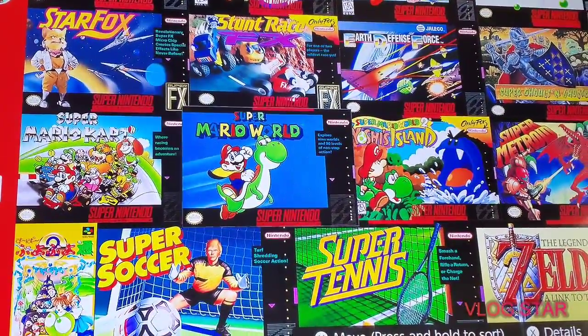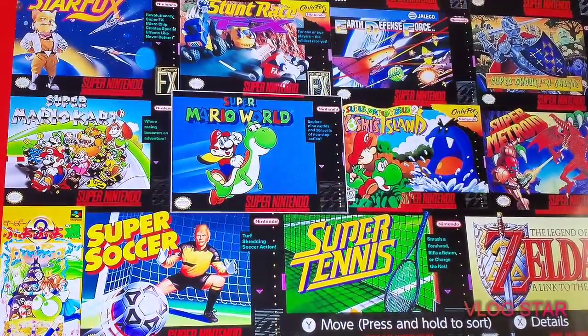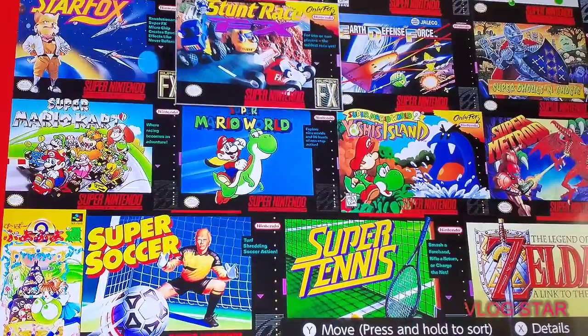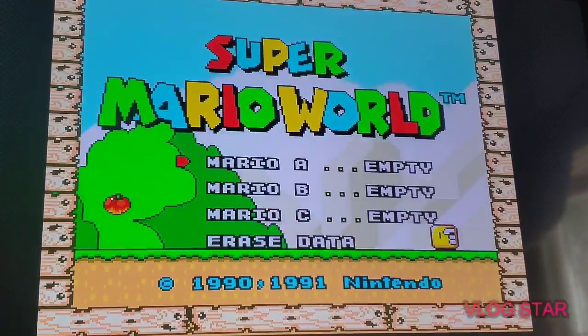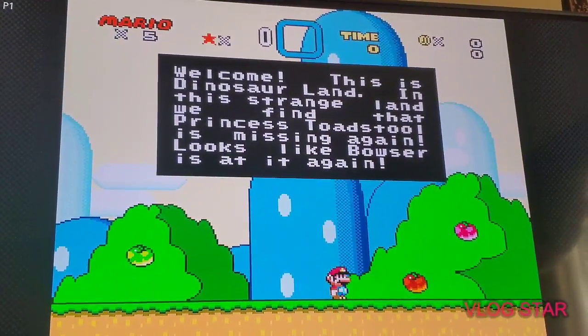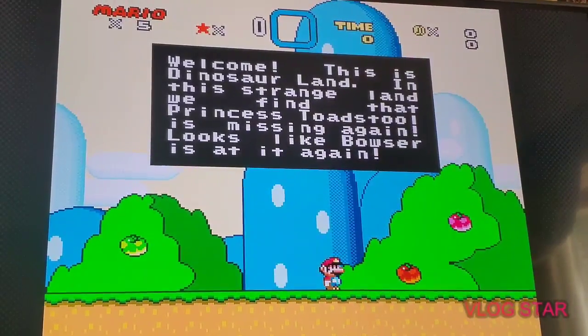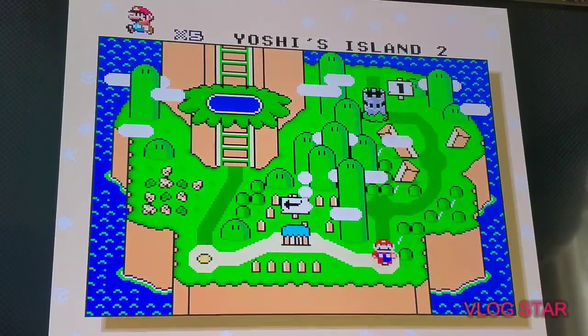Hey guys, welcome back to the Awesome Kids Vlog! Today we're gonna be playing Super Mario World on the Super Nintendo Entertainment System. You can actually get this for free on Nintendo eShop. It's a one-player game set in Dinosaur Land, where Princess Toadstool — actually Princess Peach — is missing again. Looks like Bowser is at it again. We're gonna be going to Yoshi's Island 2.